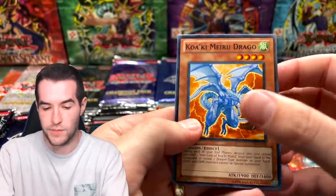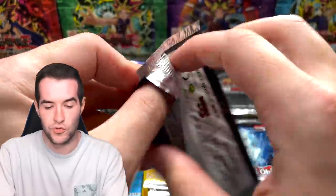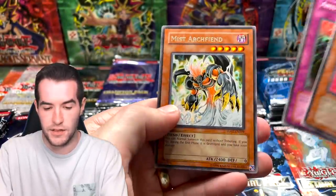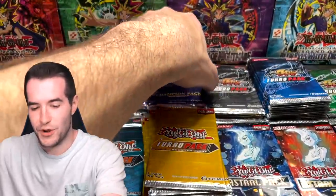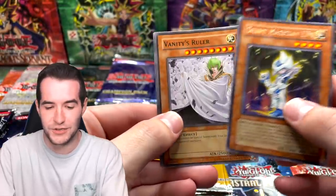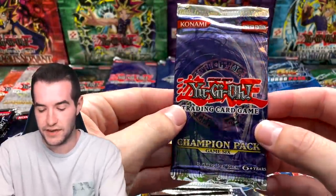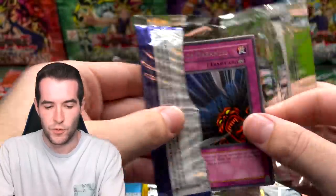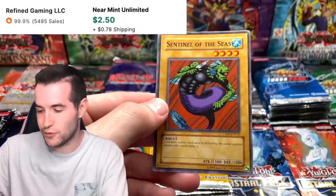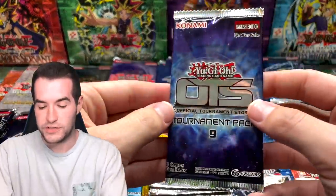Turbo Pack Three: Quacky, Mirror Dragon, Destiny Hero Diamond Dude, XX-Saber Emmersblade. Turbo Pack Two: Gravekeeper's Commander, Anti-Spell, and Mist Archfiend. We are on a cold streak. Silent Magician Level Four — cool one — Vanity's Ruler, and Cell Explosion Virus. Champion Pack Six: Call of Darkness — a cool card — Demon's Nightmare, and Sentinel of the Seas — I think that's about three dollars.